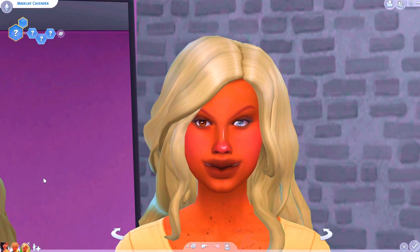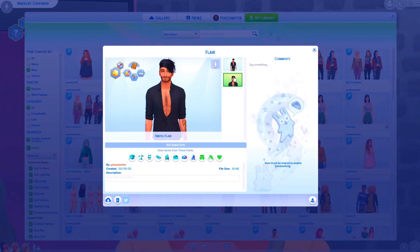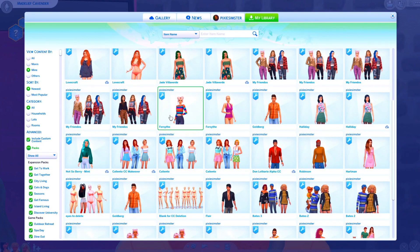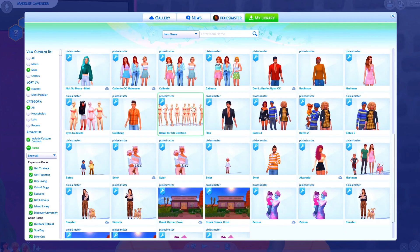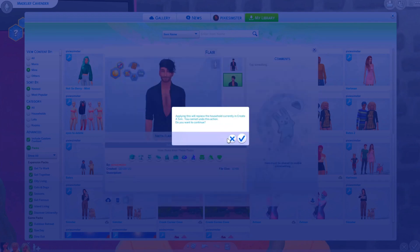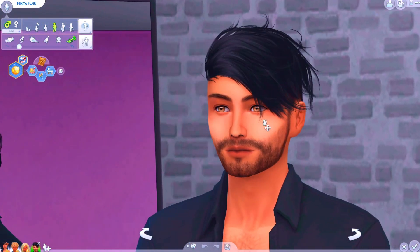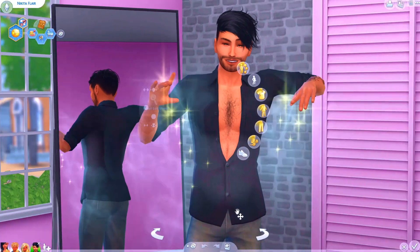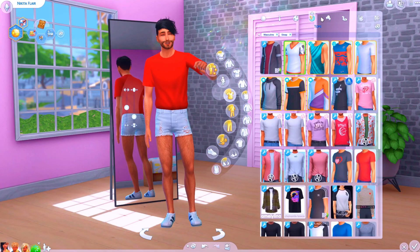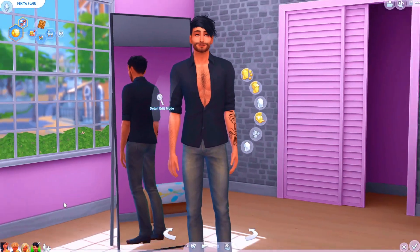Oh, I was meant to make a boy, wasn't I? I messed up. It's fine, I can find a guy. Who's this? Okay, that's somebody I've made — I have no recollection of him. Mr. Nikita Flair. Oh wait, I did make him — this was the one! This was the sim I made using story mode and then he was really glitchy. This is him but look, he's fixed! This was my sim from story mode. I totally forgot about him because that was just a horrible memory and it was erased from my mind.